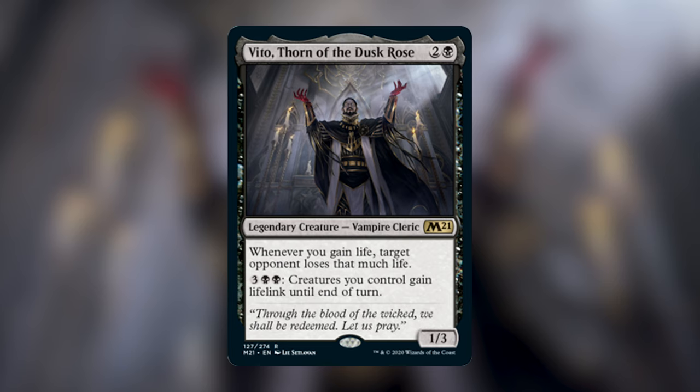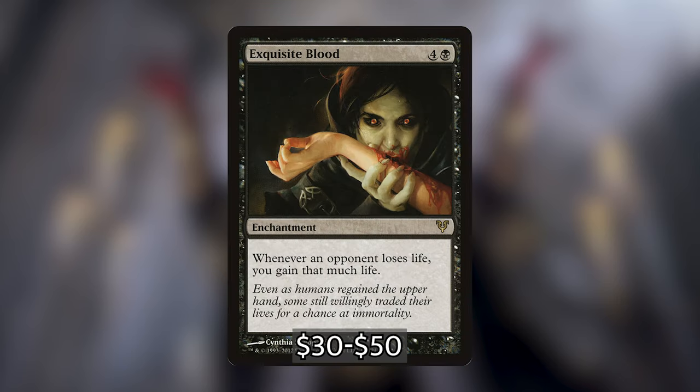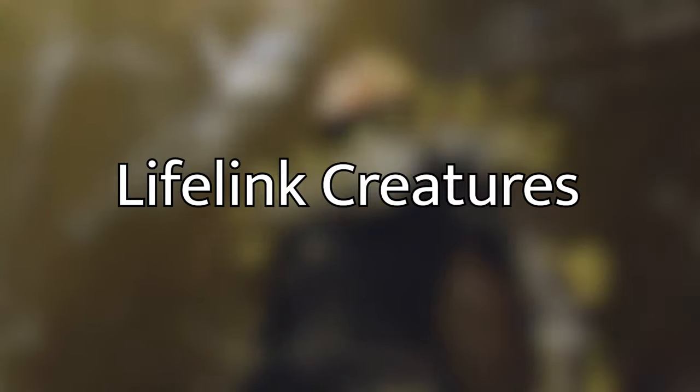Before I go through the deck tech, I wanted to let you know that I've included the card Exquisite Blood — four and a black enchantment that says whenever an opponent loses life, you gain that much life. With Vito out, any life gained or damage an opponent takes creates an infinite combo and you can take out all your opponents. I've included this card and some tutors to grab it.